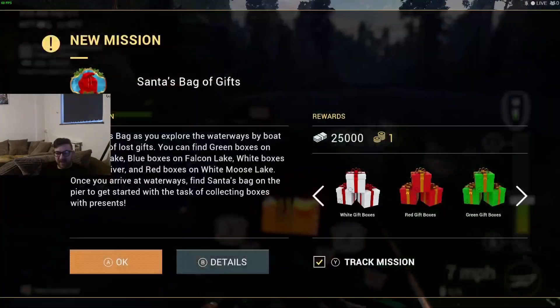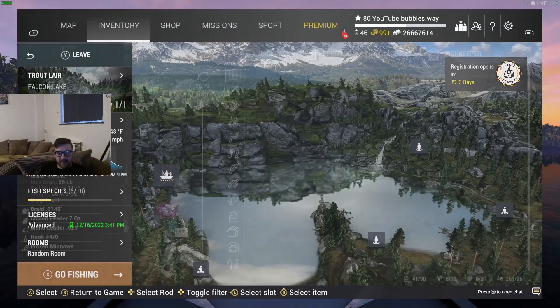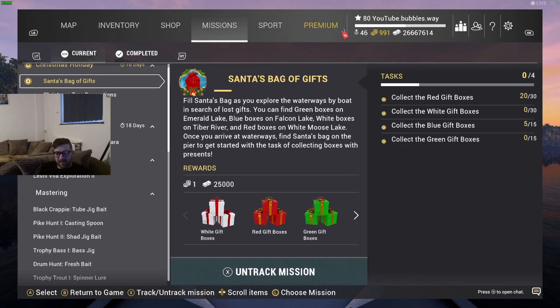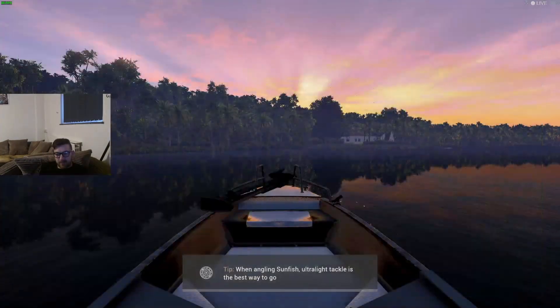Blue gift added to your backpack. So we did White Moose, we've done Emerald Lake, we've done Falcon — now we've got to go to Tyber River. That's quite a big place; I can't imagine that one's going to be very easy.